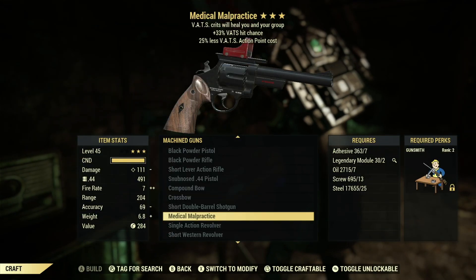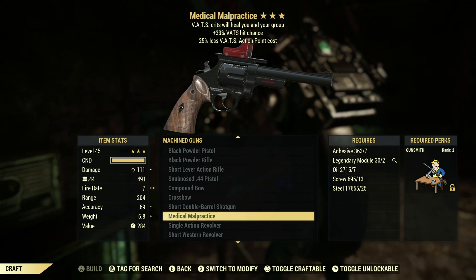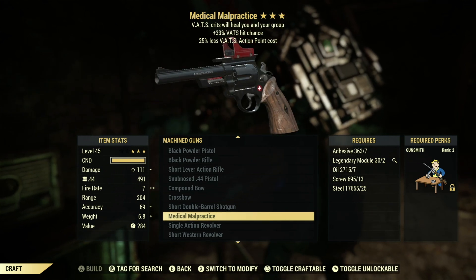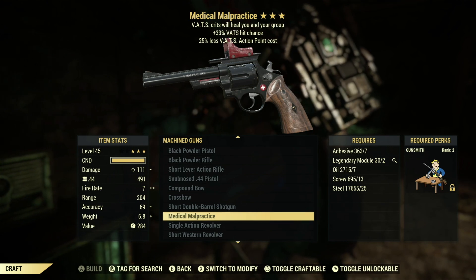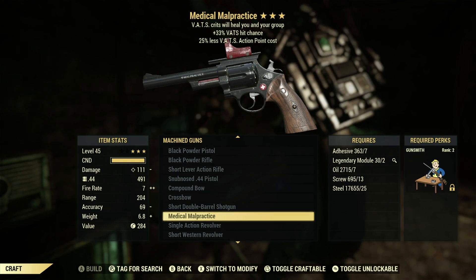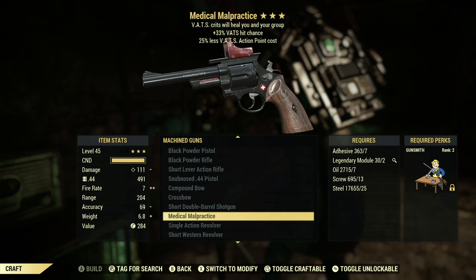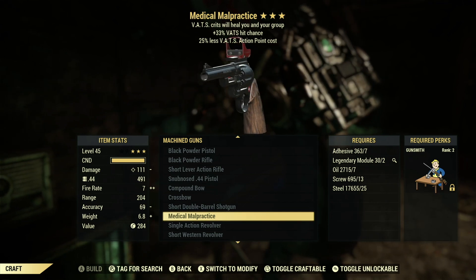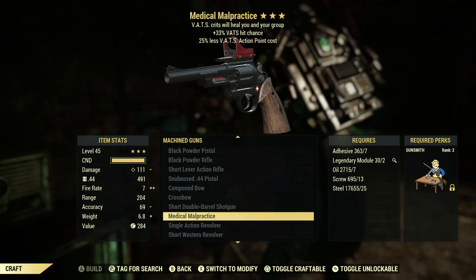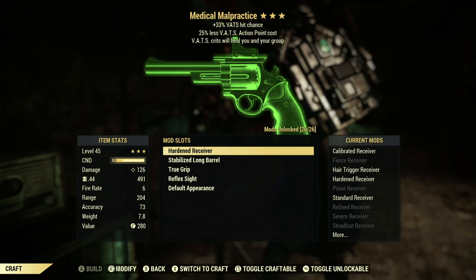Once you've got the plan from daily ops, you're going to learn it, then grab two legendary modules and all that junk to craft this bad boy. This is a medic's gun, so the VATS crits will heal you and your group. It also has a plus 33 VATS hit chance and 25% less VATS action points cost. This is a complete VATS gun and it's completely OP. It comes battle-ready once you've crafted it — super sick, guys.